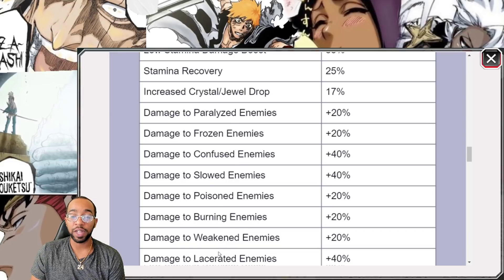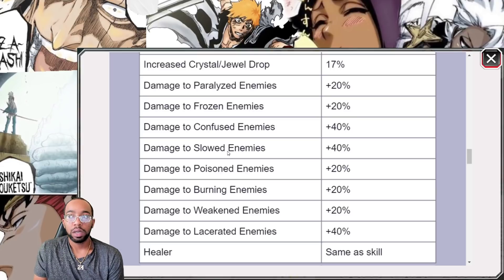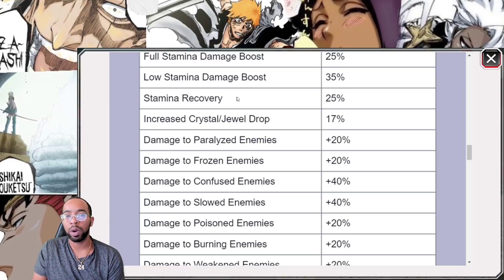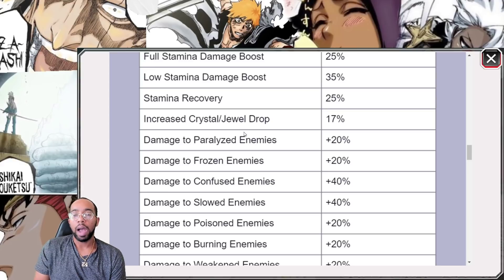Damage to enemies afflicted by status ailments — this is good. But realize, ironskin is a thing. Once they're afflicted by a status ailment, they're already losing about 40% — really all — of their damage reduction. So they're already taking more damage as soon as they're afflicted. Why don't we have increased chance for status ailments? Wouldn't that just be way better? Whether they do a Disabler-type skill or go specific like Aronkark or Soul Reaper — I just don't understand why that wasn't included. That would have been significantly better.